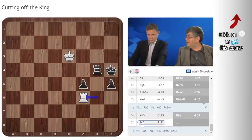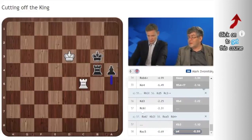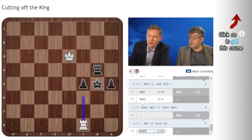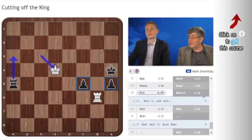Now King B3 already doesn't win — he can play checks. I was forced to play King B5, then Rook C8, and next move Rook C3, and we get the standard drawn position with A and C pawns. I didn't win this position. It was drawn, and I didn't make another mistake. So for me, it was very painful. I already had the win in my pocket, but I missed the elementary device of cutting off.